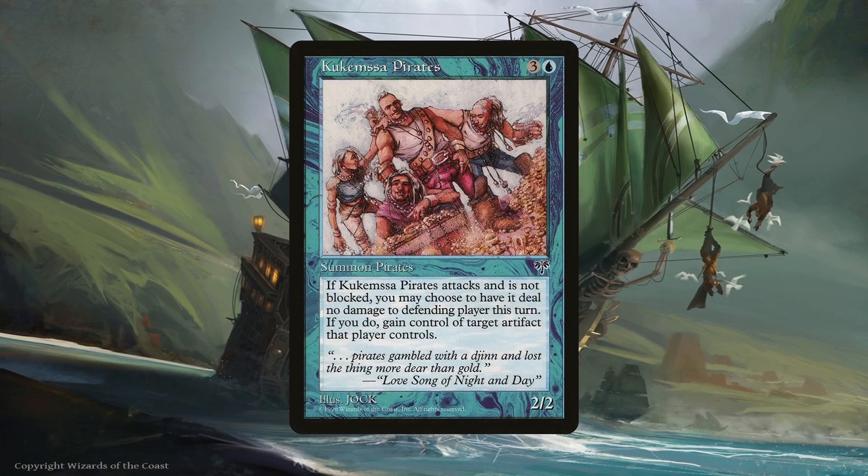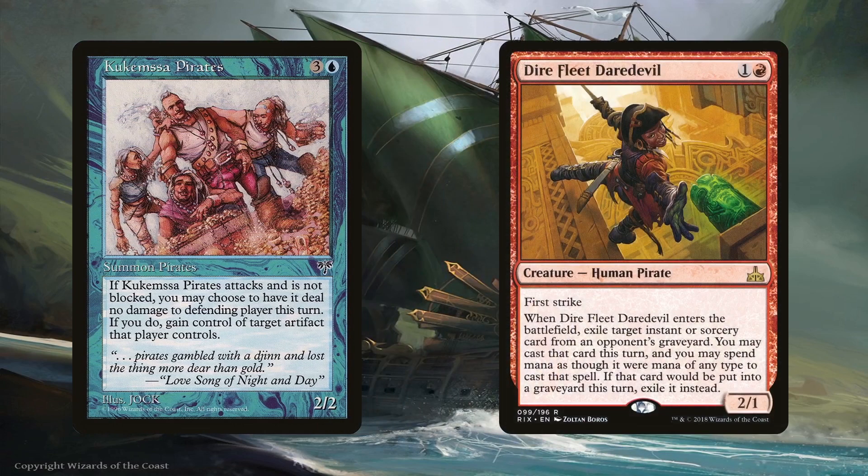One of our pirates being unblockable is just one example. If that pirate attacks and isn't blocked, we can steal an artifact the defending player controls — we just have to make it assign no combat damage, which isn't such a bad tradeoff. On the topic of stealing, Dire Fleet Daredevil can steal an instant or sorcery from a graveyard. We do have to pay its casting cost, but at least the Daredevil is a pirate so it still benefits from all the tribal effects in the deck while also benefiting our commanders.